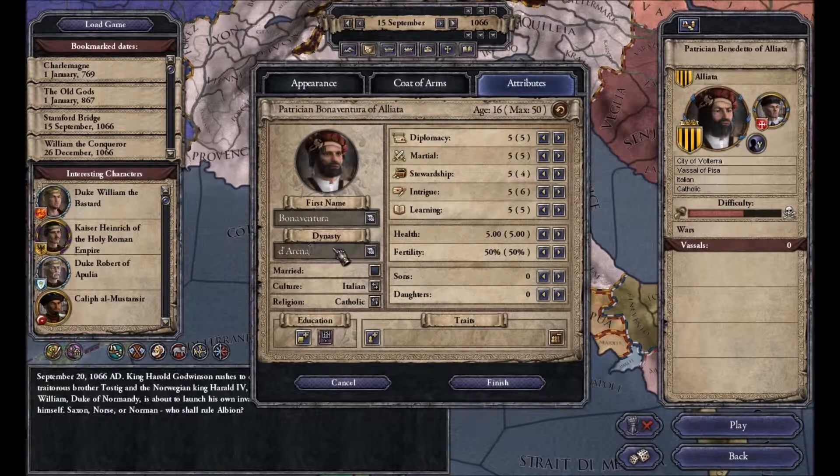Buonaventura. These were the Maxia — that's going to be our dynasty. These were the Maxians.